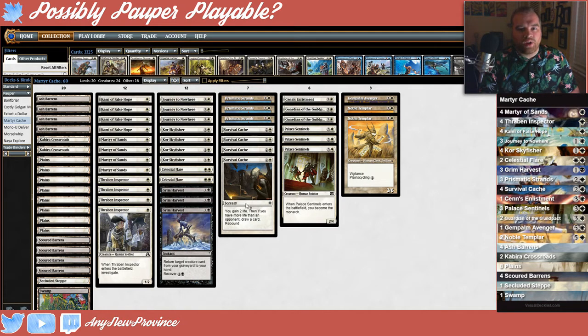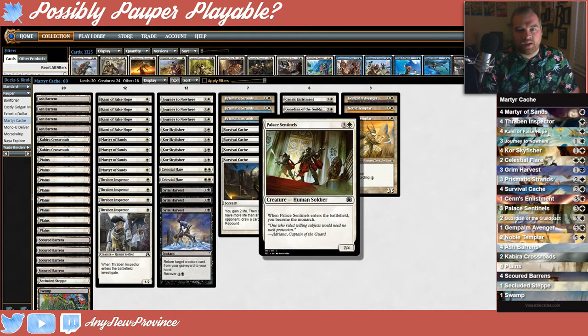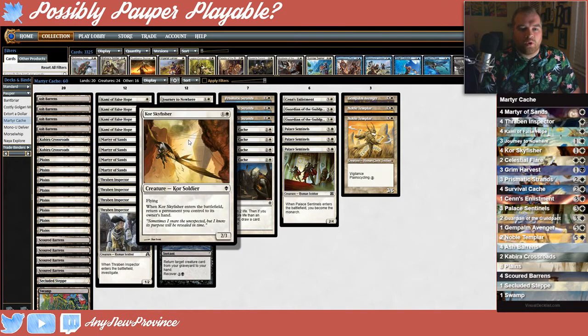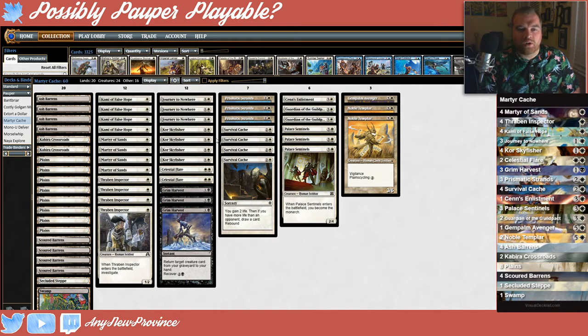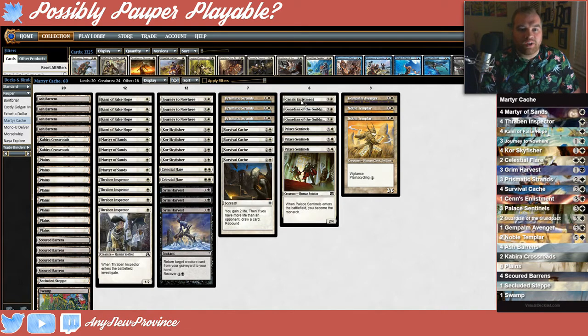This deck also runs a lot of card draw so that it can draw into its Grim Harvest lock or into aggressive creatures to win the game. Of course Survival Cache has its own interesting card draw ability, but we also run Thraven Inspectors that enter the battlefield with a clue that can be sacrificed to draw a card, and Pal Sentinels that make us the Monarch so that hopefully we can draw a card at the beginning of all of our end steps. We've got Core Skyfishers which are 2-mana 2/3 flyers — when they enter the battlefield they'll return a permanent to our hand, hopefully a Thraven Inspector so we can draw another card. We also have Sen's Enlistment which pumps out Soldier Tokens to go wide and get around our opponent's board after we fog them out for pretty much a million turns.